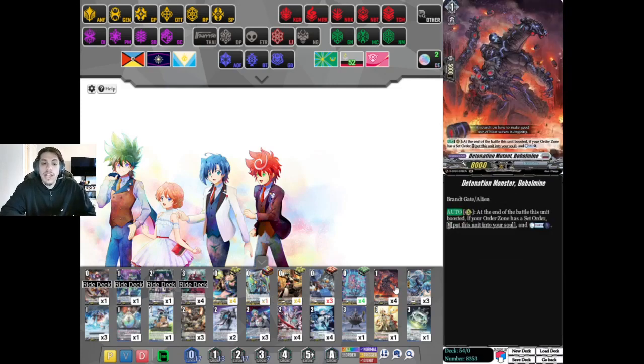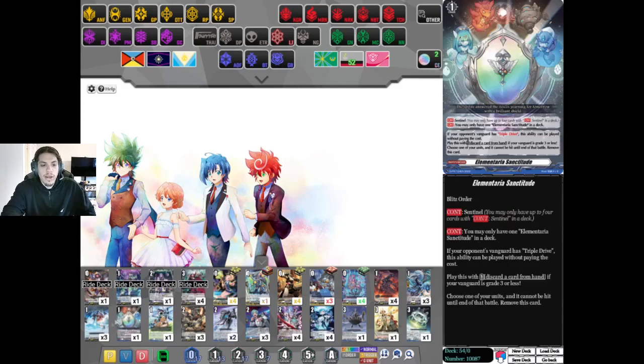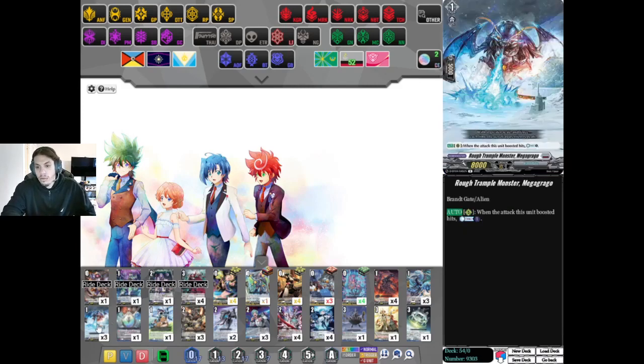We're going eight crit, three draw, and we're playing four Bow Mine. The deck does counter blast a lot, but because it's a Brand Gate deck we have plenty of counter charge — we have Bow Mine and we have Mega Grange, which is a non-hit on boost. If it hits, counter charge.